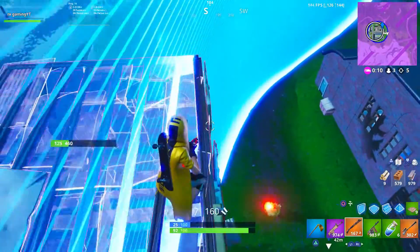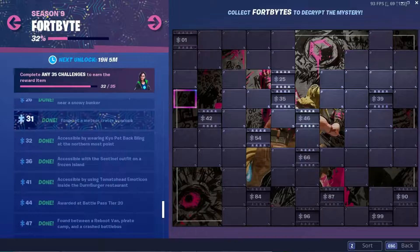The second fortbyte for this week is number 31 and can be found at a meteor crater overlook.